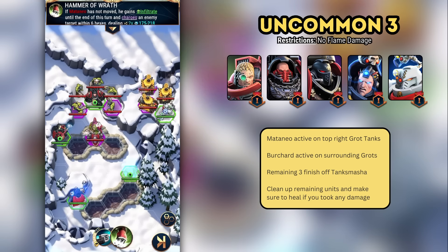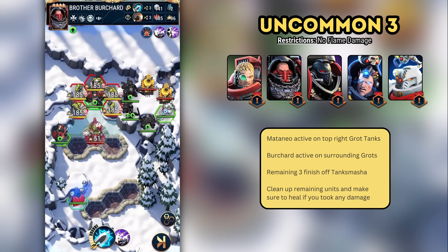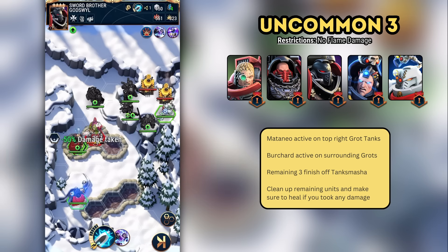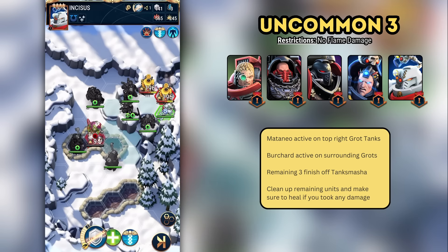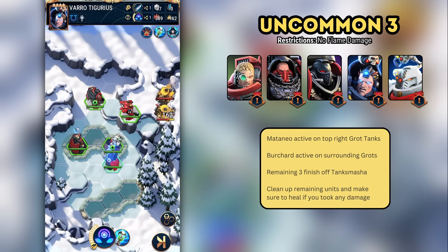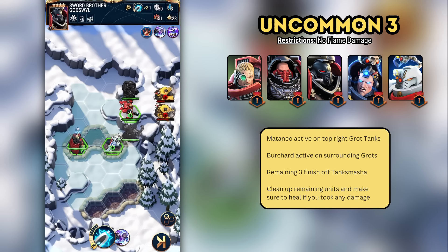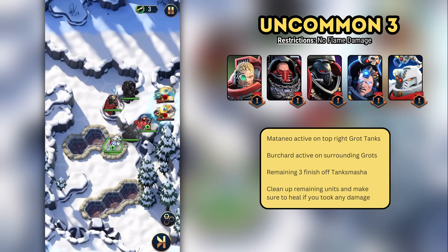For Uncommon Three, we start with Mataneo's active on the north-east group of grot tanks. Burchard goes next with an active against the grots, killing most of them. Our next three characters finish off Tank Smasher in the middle. The rest of the battle is simply a case of attacking the remaining units and making sure your own stay healthy. I haven't needed to use Incisus' heals for this battle, as the grots fled on turn one, but you'll have your own variability depending on which units flee your battle.